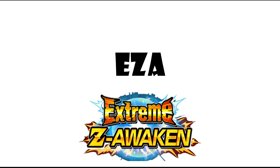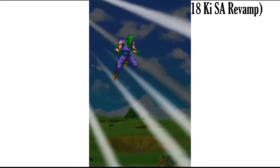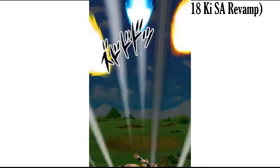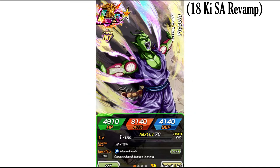For EZA units, the main one that needs it is LR Piccolo. He's not a great unit, but he is a Saiyan Saga Piccolo, so the best time to EZA him would be during this celebration. I also think they should revamp his 18 Ki super attack since it looks old — like INT LR Gohan and AGL Majin Vegeta both got super attack revamps. At least EZA-ing him would make sense here.